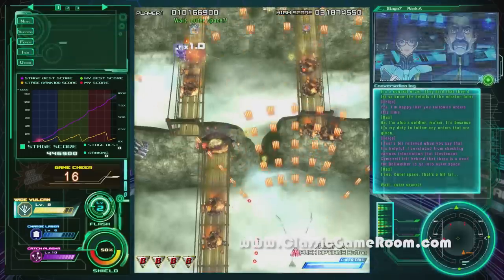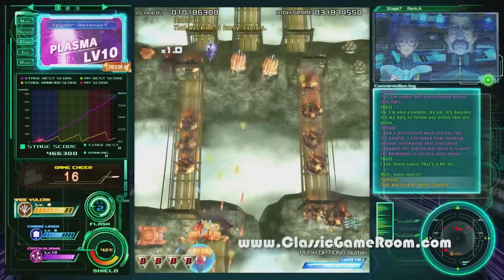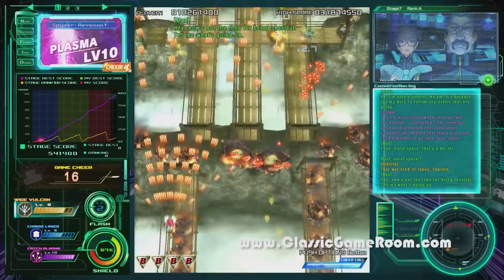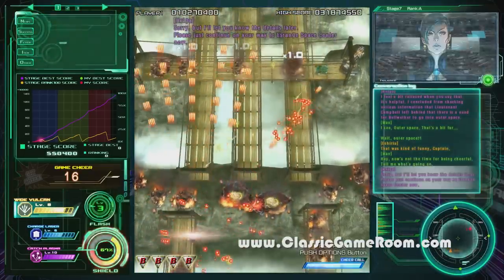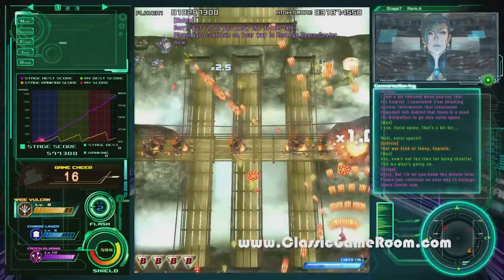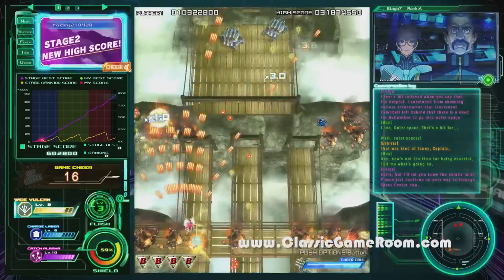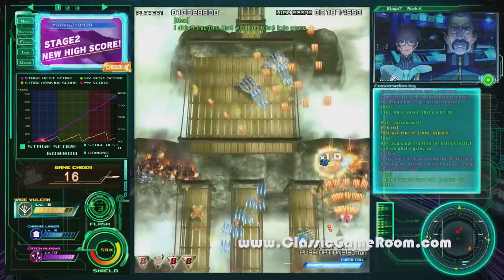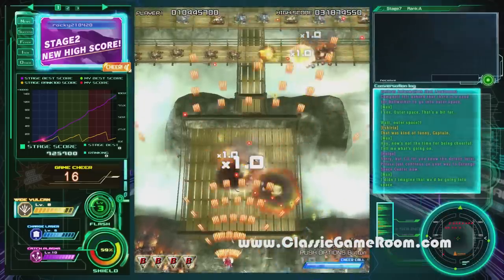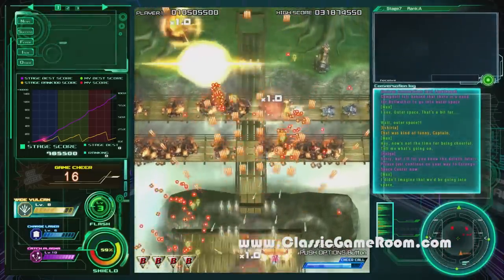I like the music, the controls are spot on, and the spaceship and weapon selection is excellent. In fact, pretty much everything in Raiden 5 is exactly as it should be — except I can't for the life of me find an option to turn off that stuff on the sides of the screen. Eventually you just tune it out. I put blinders on like a horse and ignored it. I don't know why they bother giving these games storylines — you don't play it for the story.